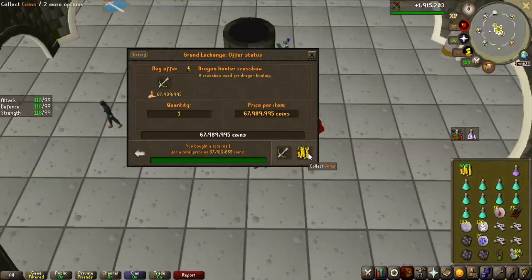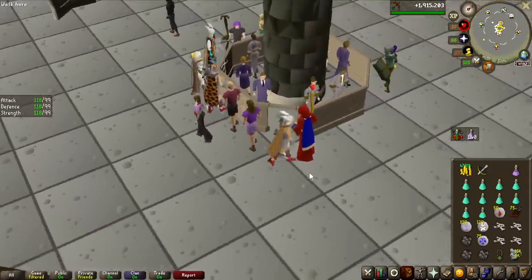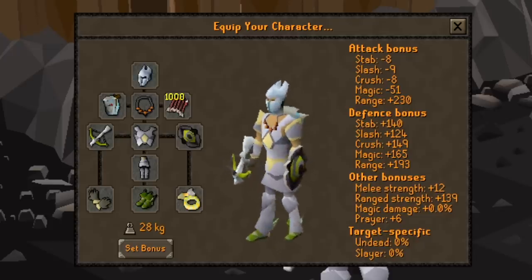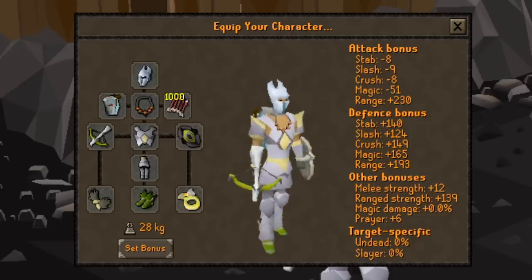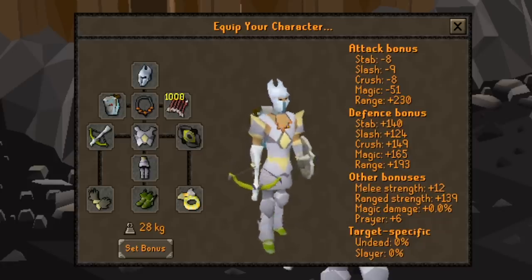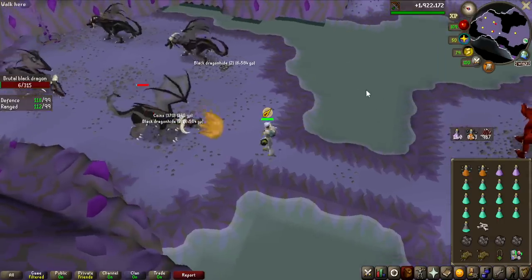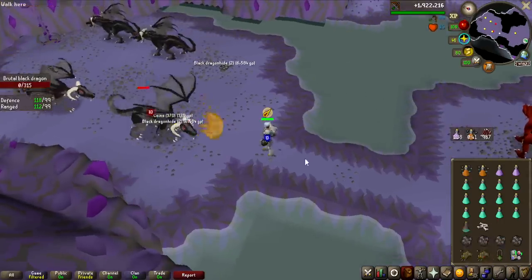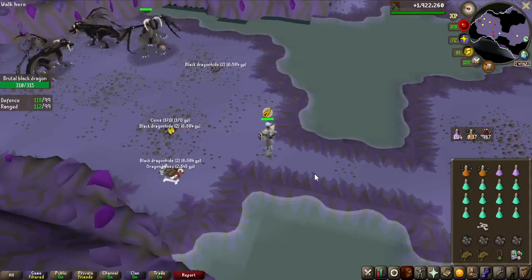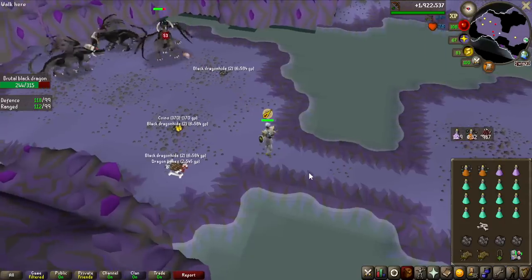The dragon hunter crossbow is a bit more expensive - 68 million - but I think it's going to be worth it. I also spent 12 million on a twisted buckler. The crystal helmet might seem out of place but the prayer bonus is decent and I didn't want to buy an Armadyl helmet right now. This is definitely the way to go. It's so relaxing - I can just stand in this spot and they aggro me for a decent amount of time, and then I click on them manually and basically chill here with only prayer potions.